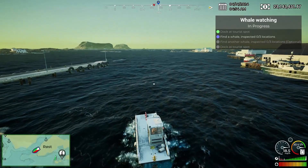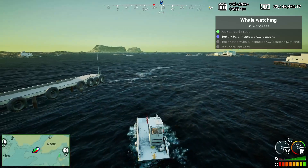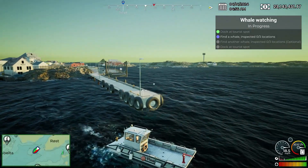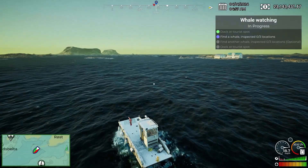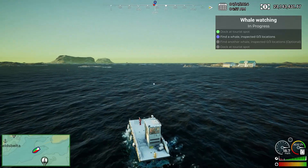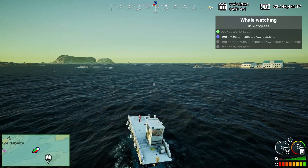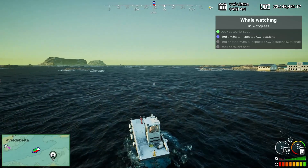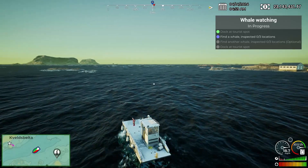This thing just flies. It says find a whale — inspected zero out of three locations. I don't see any spots on the map, but up in front of us on the compass it says two miles. We'll see if it goes down; if it goes to 1.9 we know it's tracking.